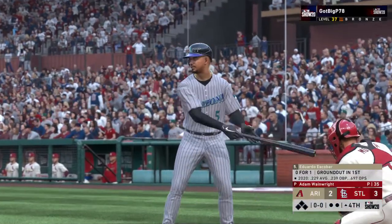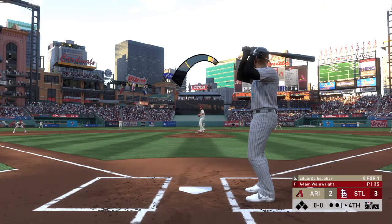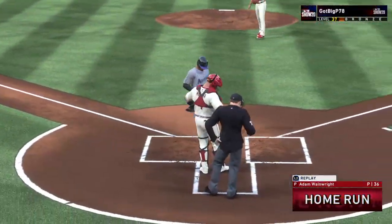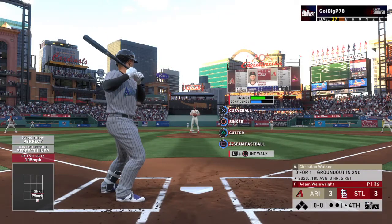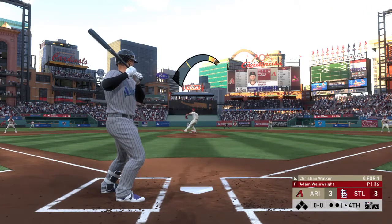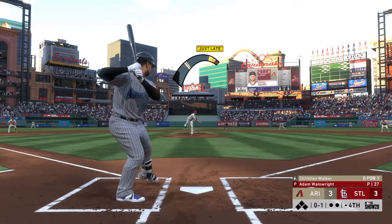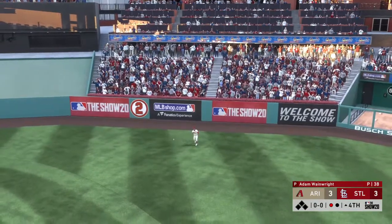Standing in, Eduardo Escobar — he's 0-1 thus far. The second baseman Eduardo Escobar. First pitch coming — and it's belted high and deep into right center. See you later, over the wall — a home run. Now batting, the first baseman Christian Walker into the box. Wainwright's able to jump ahead with strike one. He's 0-1 after grounding out in his only trip. High and deep to right center — center fielder giving chase, gets there and makes the play for the first out.